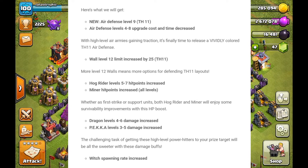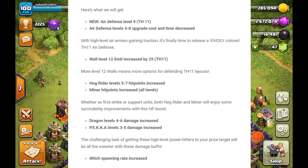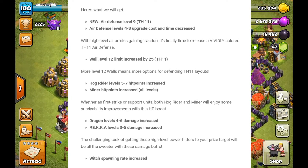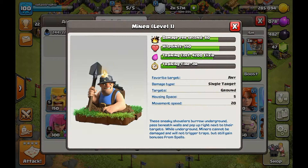The next thing is a minor hit points increase for all levels — not just one or two levels like the Hog Rider. It is for all levels of the troop. I don't have the Miner yet so this isn't a really big thing for me, as you can see on screen I don't even have the Miner. But the hit points do seem like they need more health. That's my opinion — let me know in the comments what you think.